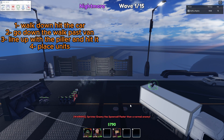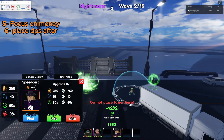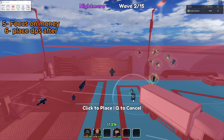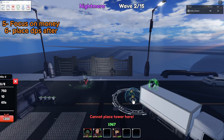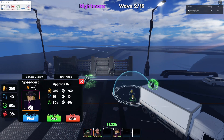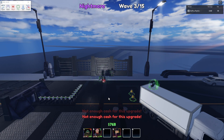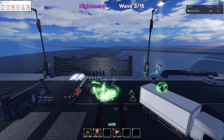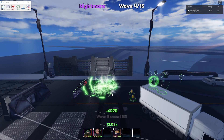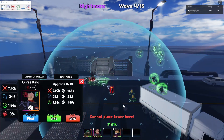Once you get the wave skip, place down your speed cart. For now you want to make a lot of money and then place your DPS down. Place down another Tatsumaki to help a little. Around wave 3 to 4 you want to place your overlord unit down. Try to place it in the center of this lane. After that, keep upgrading your speed carts and slowly upgrade your DPS as well.